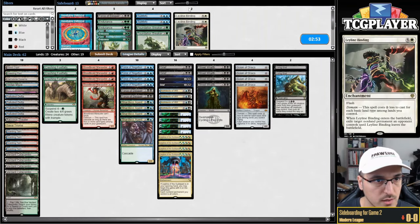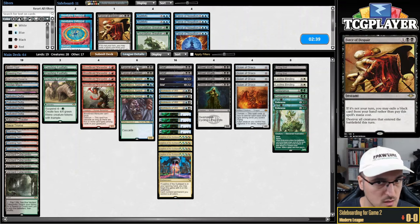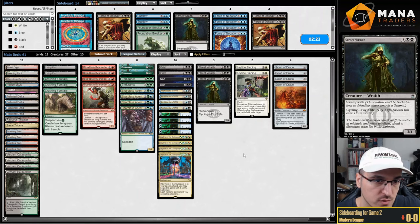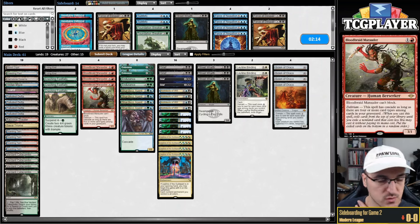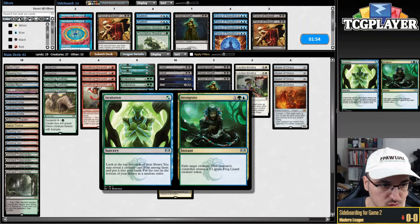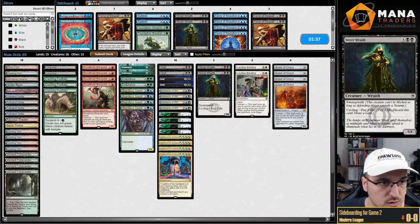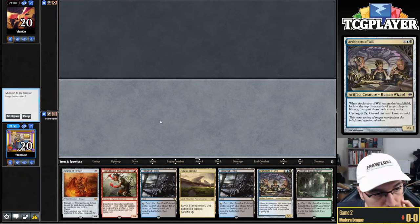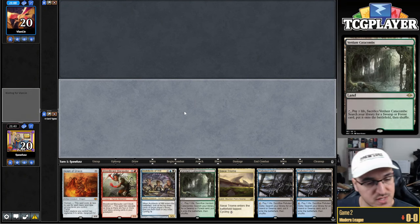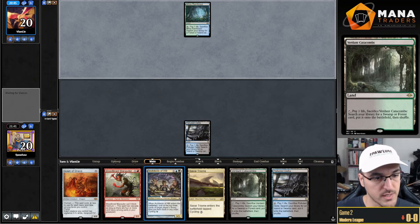Sideboarding: I think I want to cut the Forces of Negation, and maybe even the Forces of Despair. We have to cut two more cards. Maybe a Street Wraith and a Footfalls — though Footfalls seems fine in the matchup. Endurance is just sick. Grief is also very nice. The Cantrip is also quite strong to help find our spells. Maybe I just cut a Scion. Let's cut a Street Wraith so I don't take a bunch of damage. Game two — I don't have Leyline but I can get a quick Scion into play. We want to get the Black-Red Surveil Land — we can cycle on turn two.